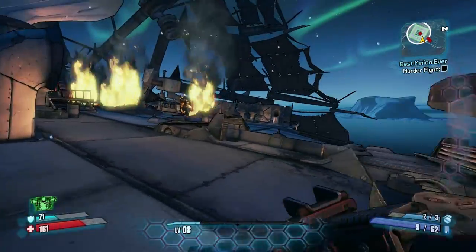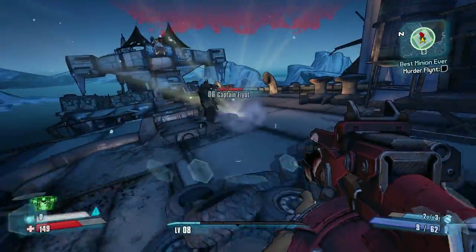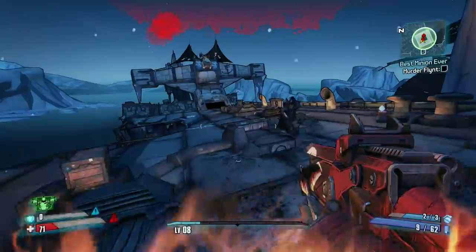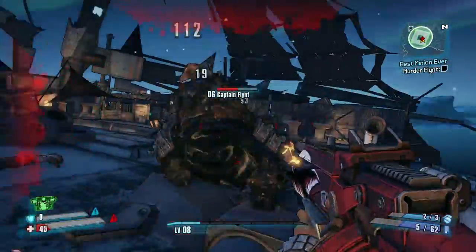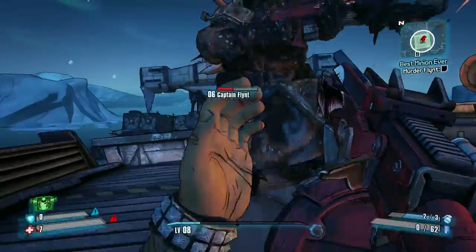He's pretty much impervious to damage while he's on fire, so you want to avoid hitting him when he's on fire, and the fire can do a ton of damage to you — it lingers for an extended period of time. The way I beat him is once the fire ended and he stopped being on fire, I'd run up with my most powerful shotgun-style weapon and just start blasting him.